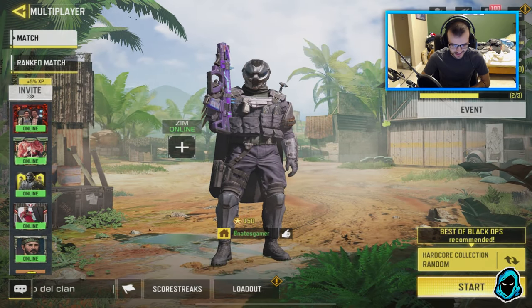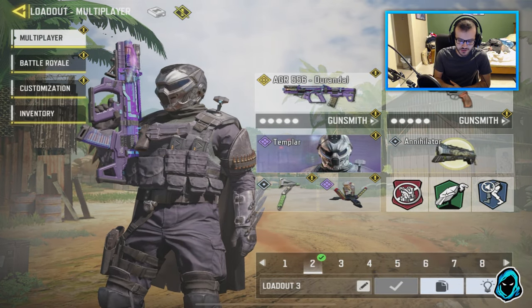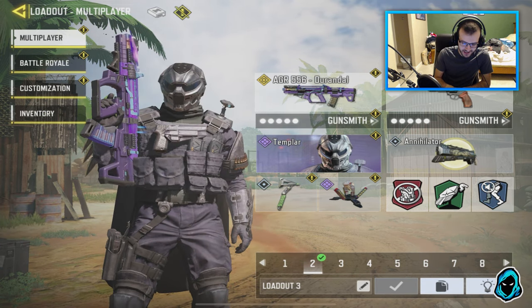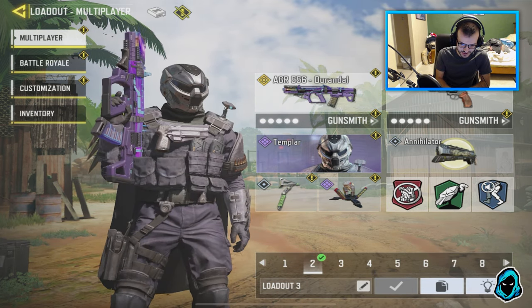I'm back with another Call of Duty Mobile video, and today I'm gonna be showing you guys some gameplay of the brand-new legendary AGR, the Durandal, which is a pretty cool-sounding name. We also have the Templar skin, which is right now my 100% favorite character skin in the game. It is just so, so cool.